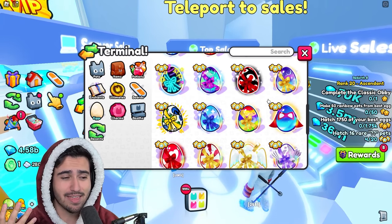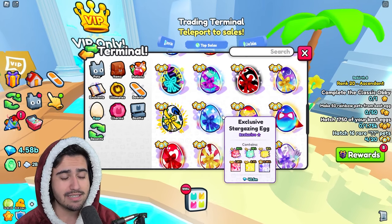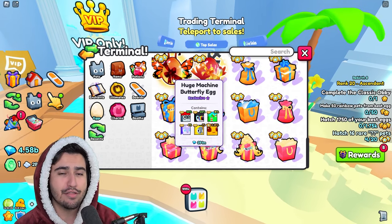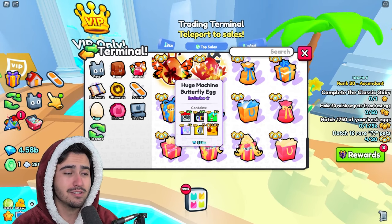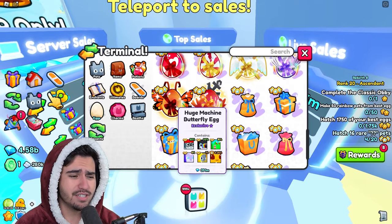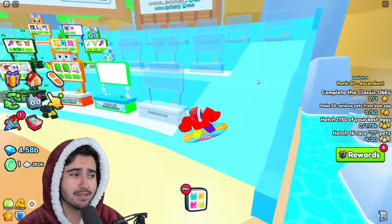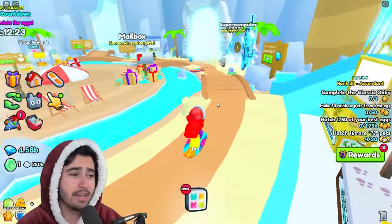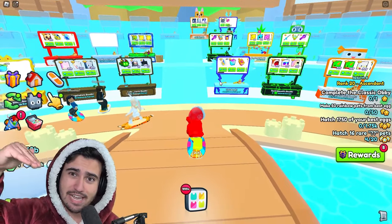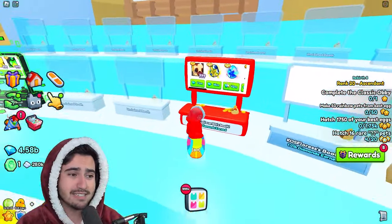Essentially the cheapest thing you can get from an exclusive egg is now double the price it was last week, so the price of exclusive eggs should go up overall. I think exclusive eggs are going to go up in value quite a bit — people aren't scared to get an exclusive from opening one, because they can use that exclusive to craft a butterfly egg and get another chance at a titanic. The overall quantity of exclusive pets in the game is going down constantly while demand is rising.